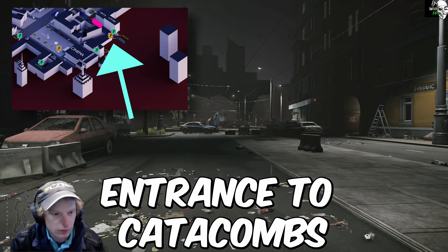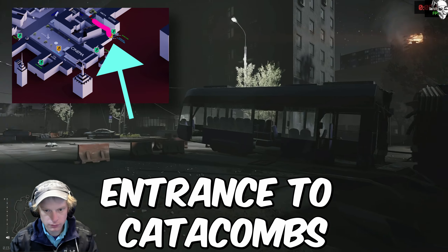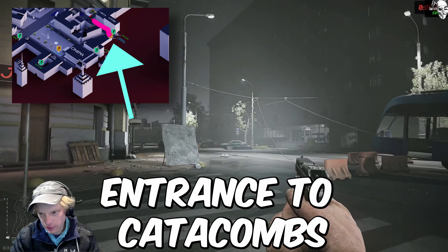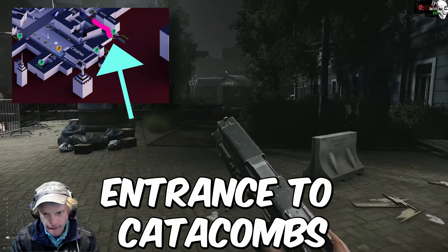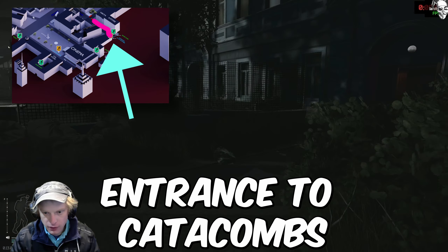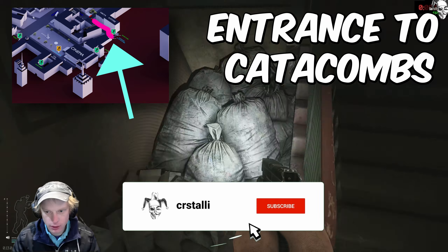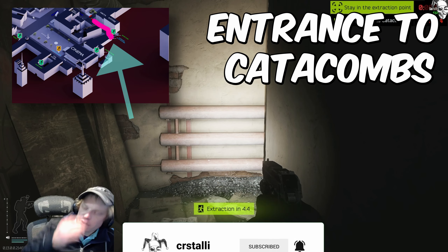The first one is entrance to the Catacombs. If you're coming from cinema and you're facing it, take a left down the road just in front of it. If you're coming from a different direction, the easiest way to find this is Nikita's shop. Follow the road that I went down in the beginning of this video. At the very end of the road, you will see a train that is falling into the sewers. Take a right at that train, go to the edge of the map, go through that door, go down the stairs, and take a left, and you will extract.